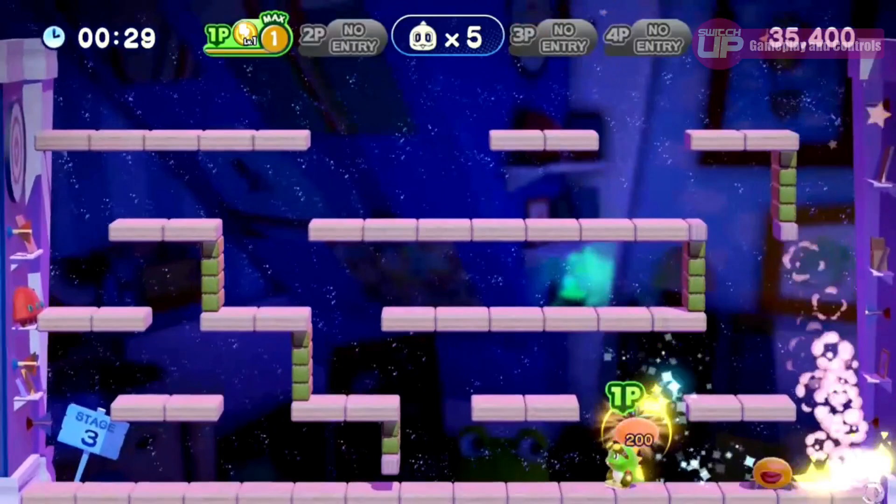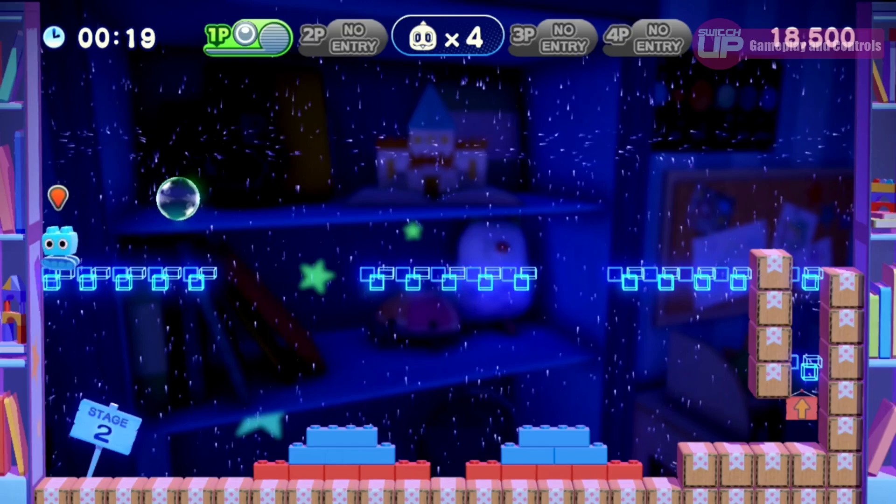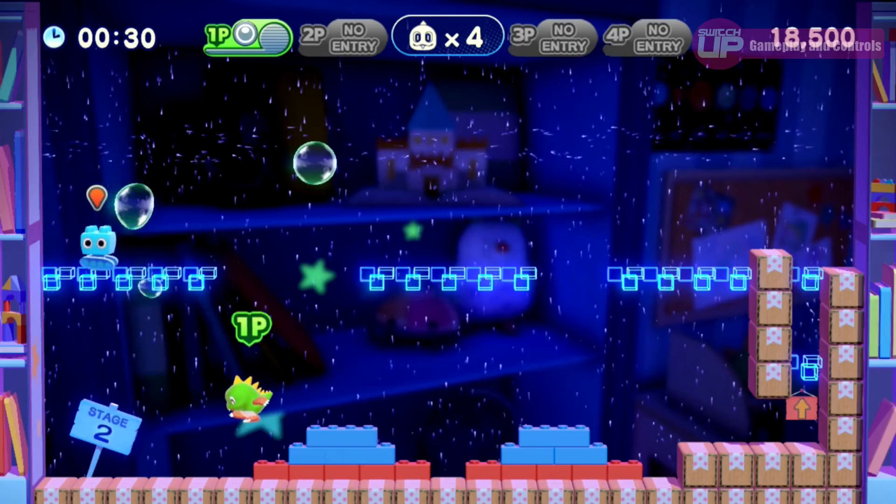Defeated enemies will drop fruit and collecting this will improve your score further still. If you touch an enemy whilst they are not trapped in a bubble, or get hit by an enemy projectile, you will lose a life, and the amount of these that you have is stated at the top of the screen. You do return instantly after a death with no loss of current progress within that level, unless of course you lose your final life, in which case you will be brought back to the title screen and will need to restart the level from the beginning.